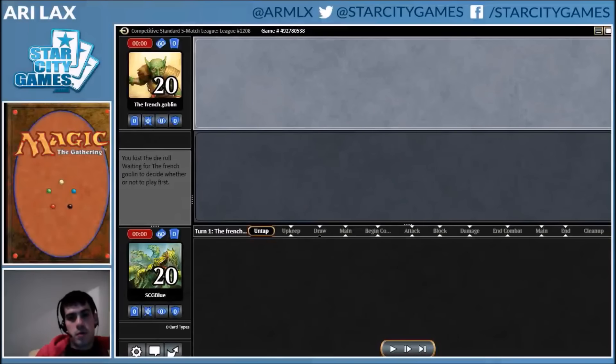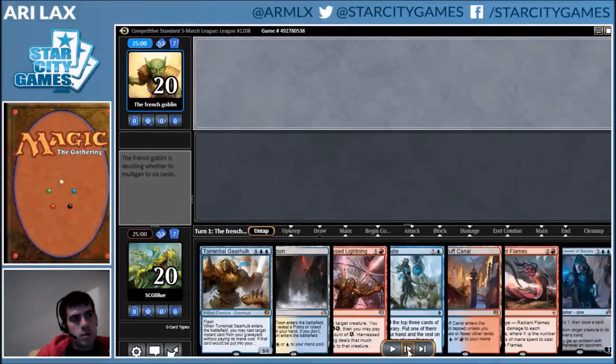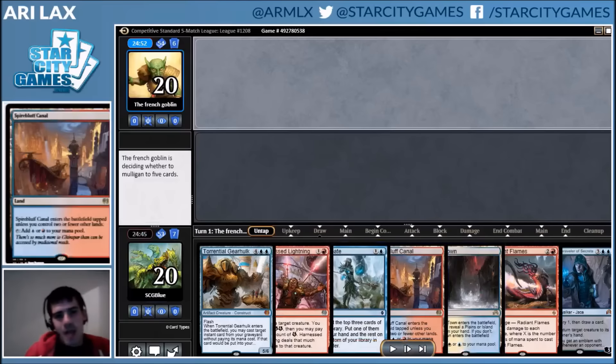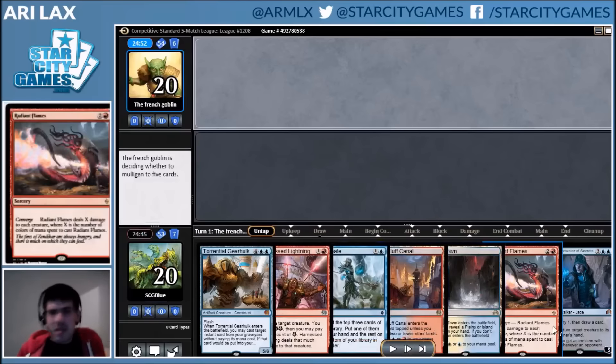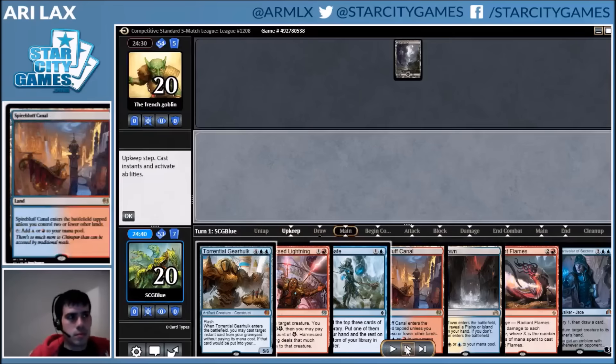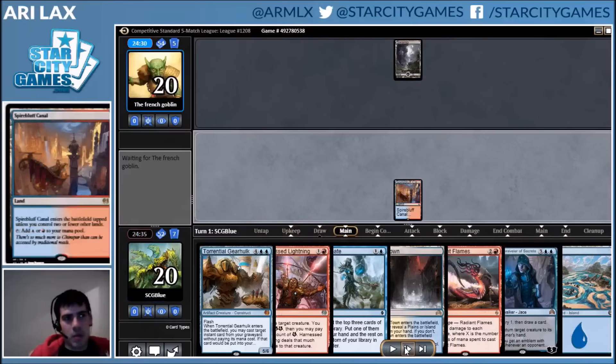Hello and welcome to our third round with Jeskai Control and Standard. Opponent mulligans on the play. I keep again the two-lander, but I'm actually happy about this one because the Anticipate basically makes it a three-lander. And it looks like another Black Delirium matchup.